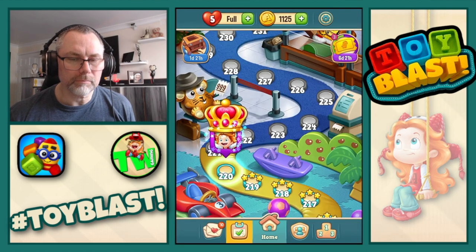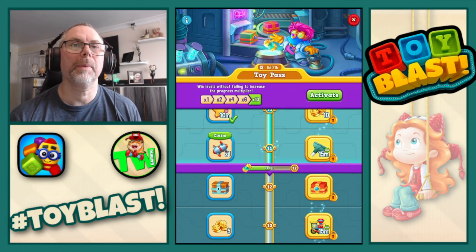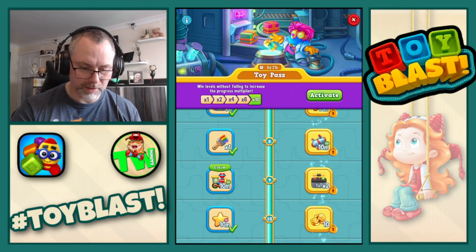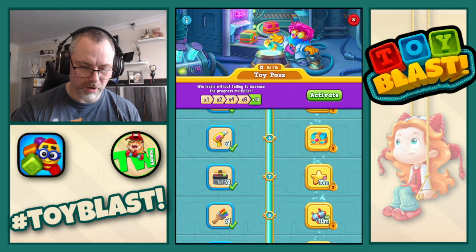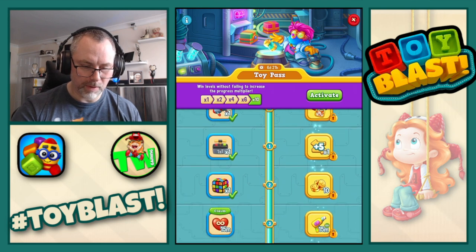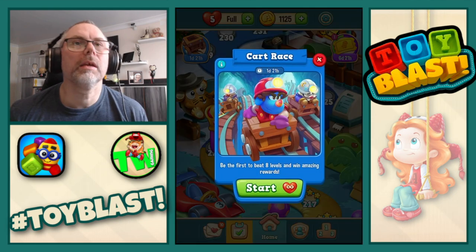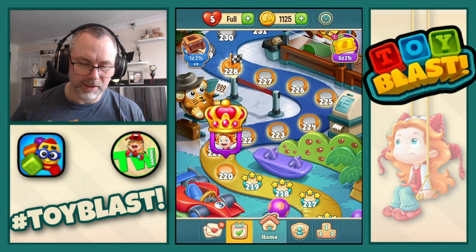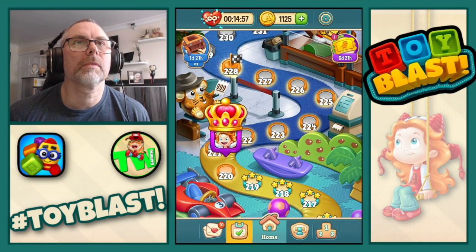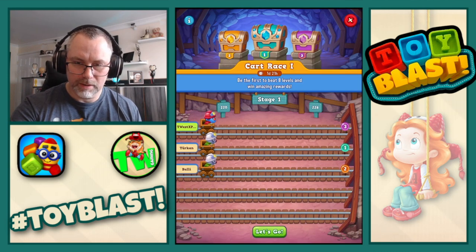We're probably going to have to run through some housekeeping. Here we go — toy pass. We'll click that rotor. What else can we collect? Let's do that train for 10 minutes. We probably won't need the 15 minutes of unlimited lives because we'll be doing the cart race, which we will start now. So we get 15 minutes anyway — that's up and running.